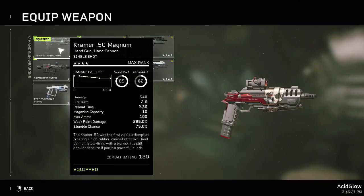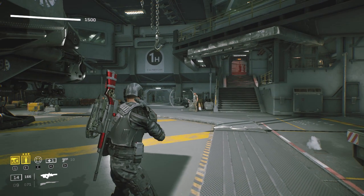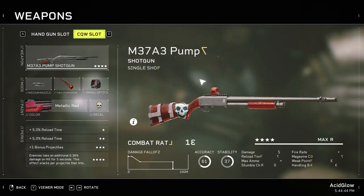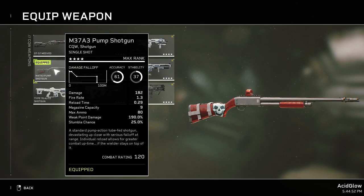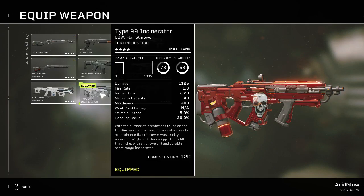The Kramer 50 Magnum is good for single, long-range, high-damage rounds and headshots. The Rapid Responder has a good fire rate with spreading shots and quick reload — either is decent for this class. For secondary weapons, the Technician has close-range options: the M37A3 pump shotgun is a solid starting weapon, the Type 21 tactical shotgun is reliable, and the Type 76 auto shotgun can be unlocked as a random mission reward. The Type 99 incinerator is really strong on aliens — just watch out for friendly fire.